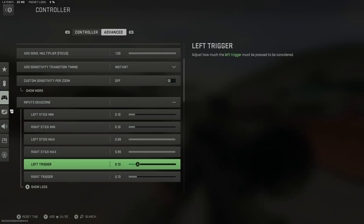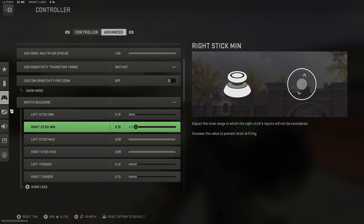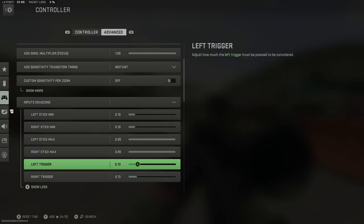I do want to quickly mention — definitely check out your stick dead zone as well. If you have really solid sticks on your controller, especially a newer controller, you can lower these and improve your performance a little bit. There is a website called Gamepad Tester — it's a great website for testing your controllers, knowing where you're at with stick drag, input delay, and button responsiveness.